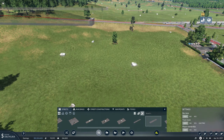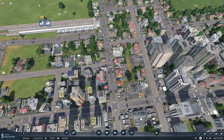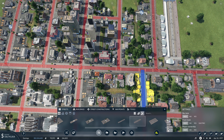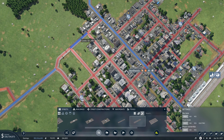We do have a problem here — this is way too high up, that ain't gonna work. We're gonna make a high-speed road through here. What would it cost? It's only 60. And this would make it an 80 kilometers an hour track. Let's do that. Same goes for this one.